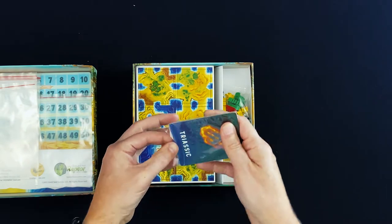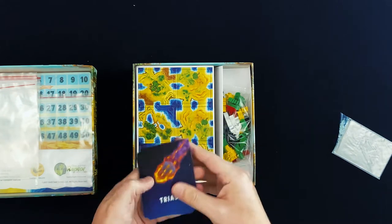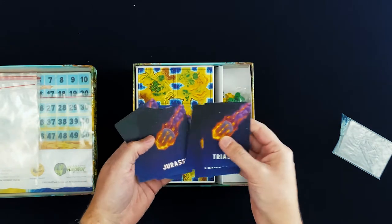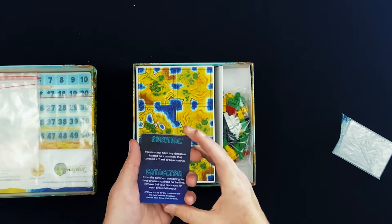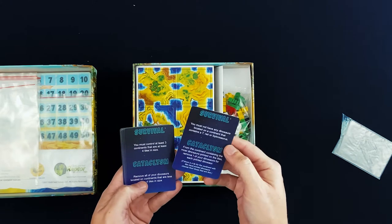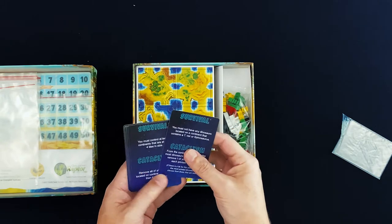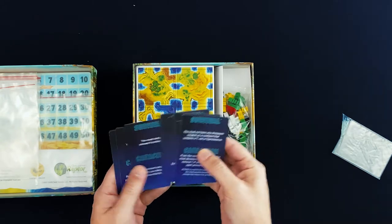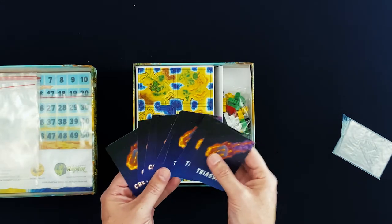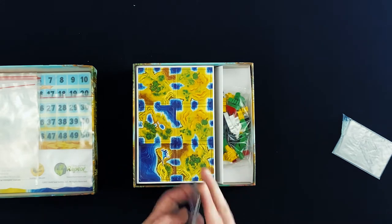These are the cataclysm cards. They have three different time periods: Cretaceous, Jurassic, and Triassic. One example reads: you must not have any dinosaurs on the continent containing a T-Rex or Spinosaurus. These are the cataclysm conditions and survival goals. These are only used for solo play — I believe you're trying to survive different cataclysms that are happening.